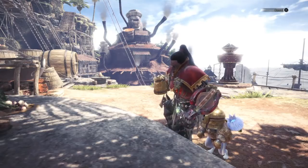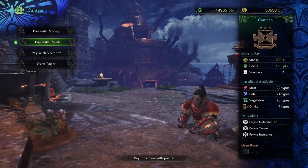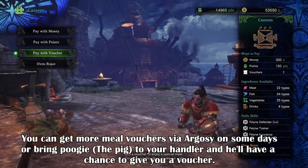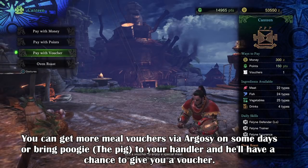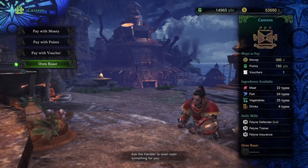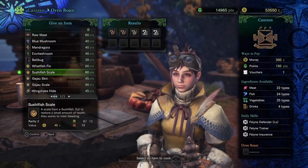For Monster Hunter World, let me go through the main basics. You can pay for your food either by zeny, research points, or a voucher. If you use a voucher, not only will it let you get that food for free, but it also gives everyone else on the server a free meal as well, which is a nice bonus that can save players from spending.